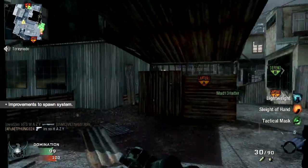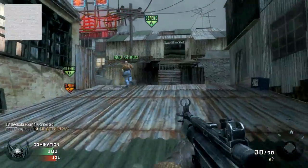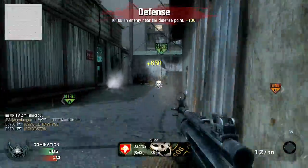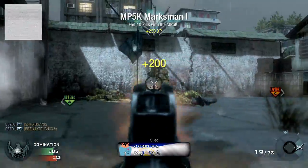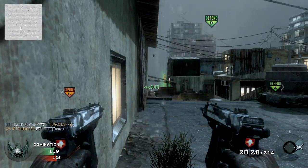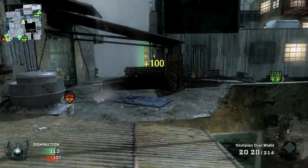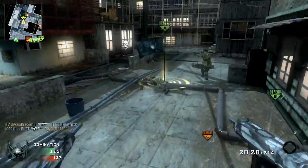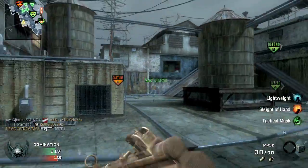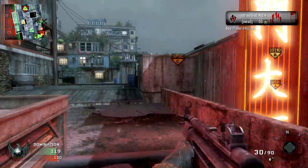The next update is an improvement to the spawn system. When I looked at this I wondered — is it for all spawn types, are they randomizing it? After some quick research and watching other people's videos, it looks to be a respawn timer fix for demolition. I've seen situations on Havana where the other team is literally getting killed in that small spawn square — that whole team should be spawned on the opposite side of the map to give a fair chance, and it looks like they fixed that.